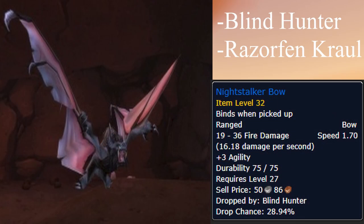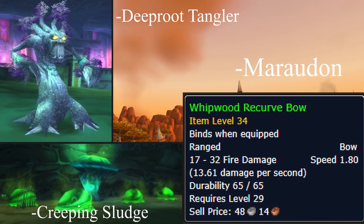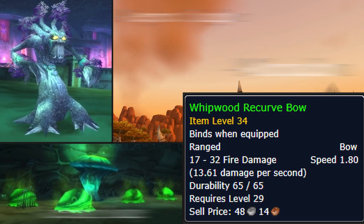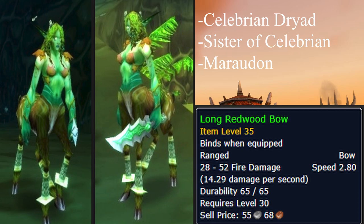The Night Stalker Bow is dropped by the rare spawn Blind Hunter in the dungeon Razorfen Crawl. The Whipwood Recurve Bow drops from Creeping Sludge and Deep Root Tangler in the dungeon Maraudon. The Long Redwood Bow is also picked up in the dungeon Maraudon from the Celbrian Dryad and the Sister of Celbrian.